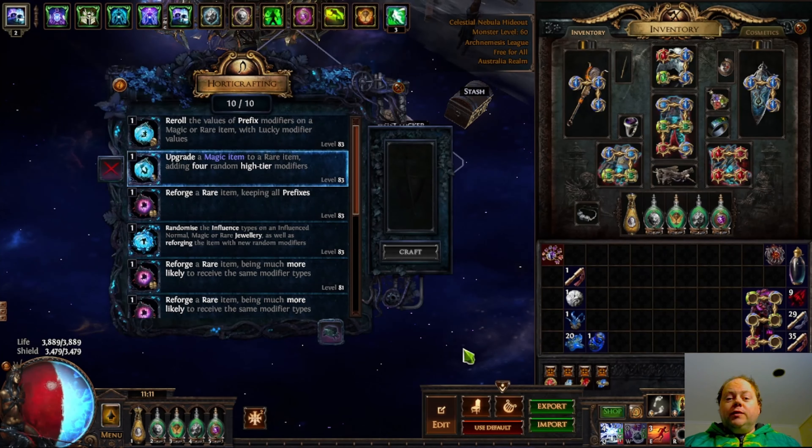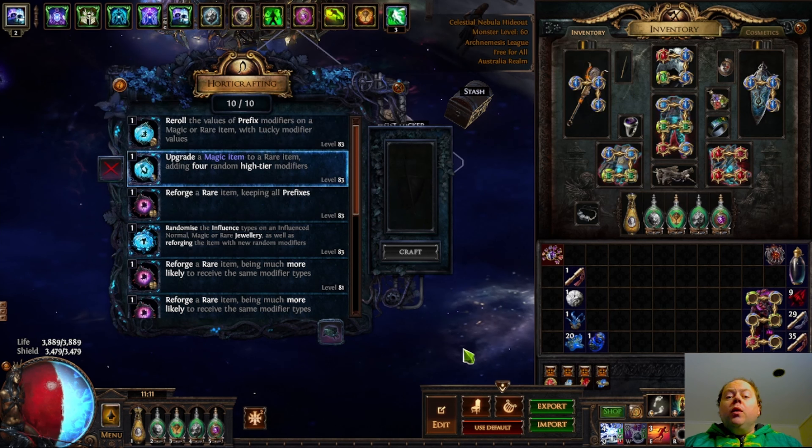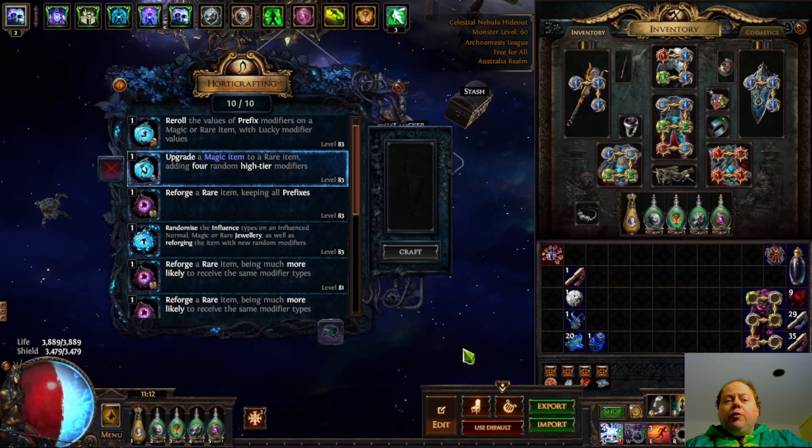Oh howdy all, grab yourself a drink, it is time for some Path of Exile discussion. Today I wanted to continue a series looking at harvest crafts that are often overlooked. We're not looking at the expensive stuff like augments, we're not looking at the super rare stuff like fractures. We're going to instead look at things that people can easily just say, oh I don't see a use for that. Today we're going to be looking at upgrade a magic item to a rare item, adding four random high tier modifiers. Now this is an interesting one in that it has several use cases.